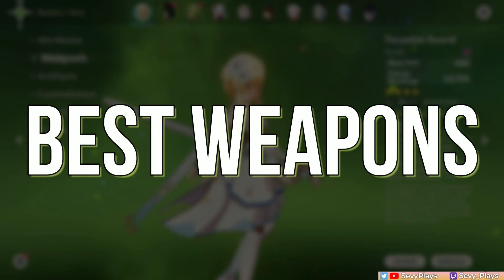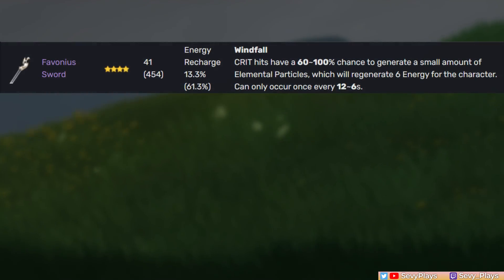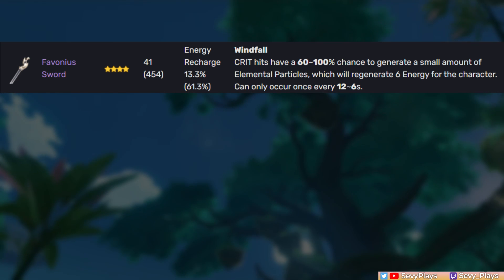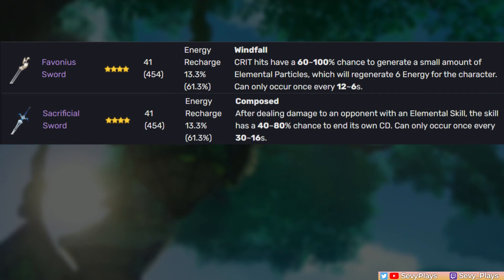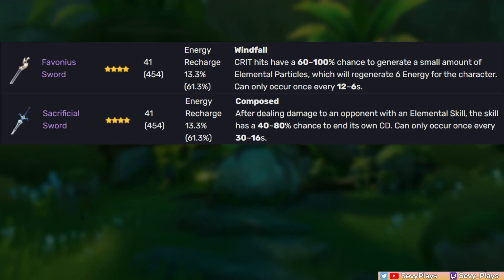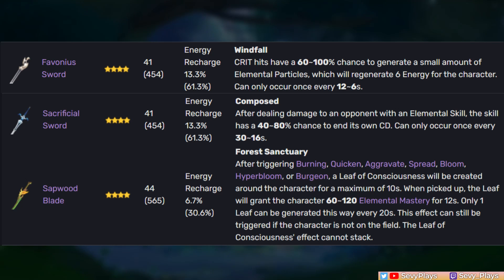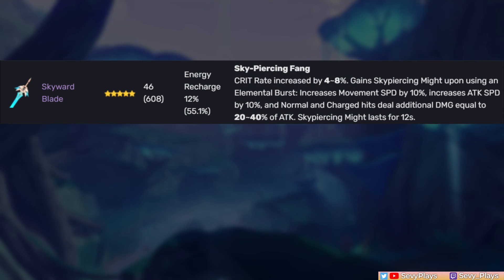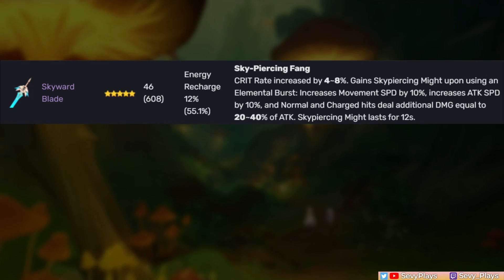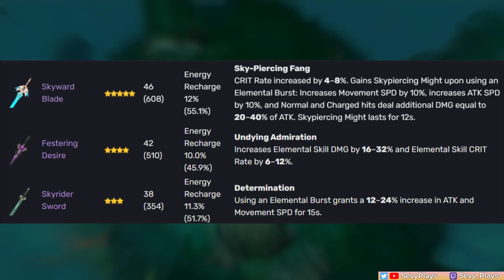Moving on to weapons — Traveler's most recommended builds are about ensuring burst uptime and addressing ER needs, so priority weapon choices are those with an ER substat. The Favonius Sword tops this list as the overall best-in-slot for addressing energy needs and batterying the team with its particle generation. An alternative is the Sacrificial Sword, though it is inferior to Favonius due to lower team battery utility and the passive won't be felt much at early refinements. Next is the new craftable Sapwood Blade, a good free-to-play alternative that also generates a leaf which can be picked up by a party member for an EM buff. Your only 5-star ER option is the Skyward Blade. Last resort options are the Festering Desire — though newer players won't have it — and the 3-star Skyrider Sword for the cheapest ER sword.